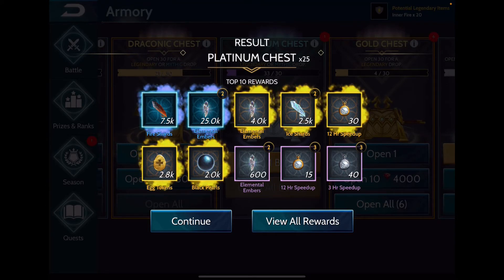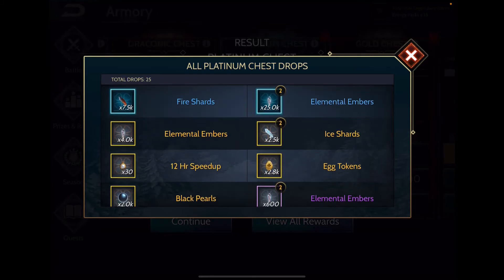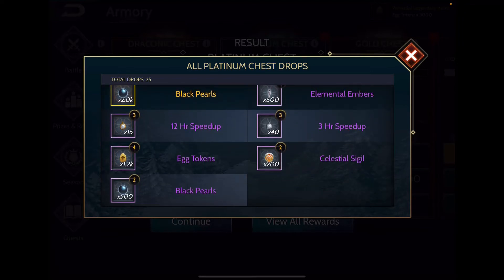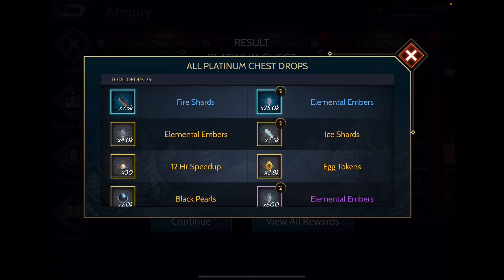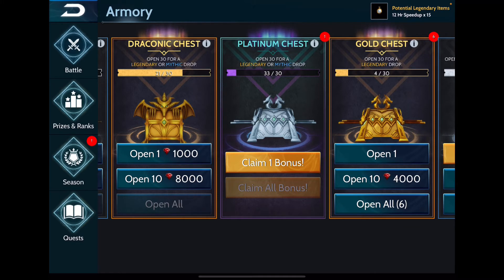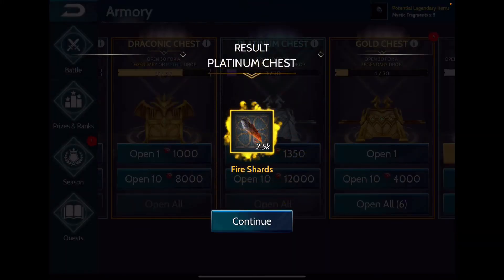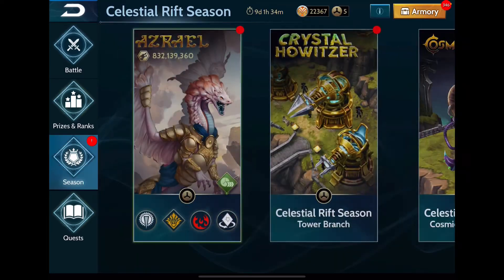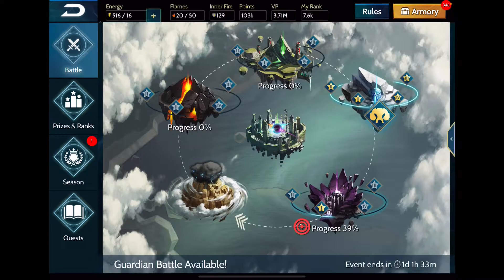I got a couple of sigils — 400 sigils back — so it cost me a net 2,600 sigils. But I got 50,000 elemental embers, and that in itself is worth this pull. Elemental embers especially with the new levels coming out is something I want to have. I'm content with that. Claiming the one extra — fire shards. What a waste of a pull.